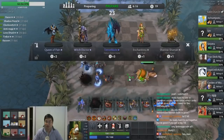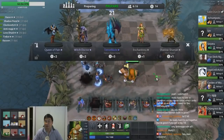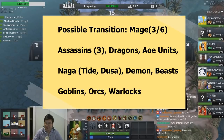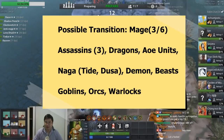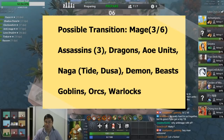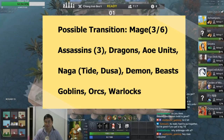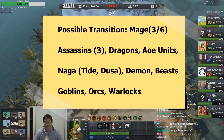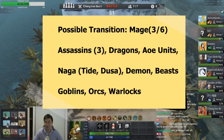Now let's go into possible transitions for mages. There are a variety of transitions — it's one of the biggest classes for transitions and comebacks. The key Assassins being Queen of Pain, Morphling, and Templar Assassin. Queen of Pain and Morphling both deal magical damage; Morphling works well with Razor, activating the elemental buff. Templar Assassin works very well with Crystal Maiden — Crystal Maiden's mana regeneration aura gives Templar Assassin enough mana to become a crucial tank for the mages, distracting the enemy backline with her Refraction.